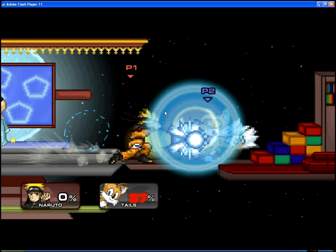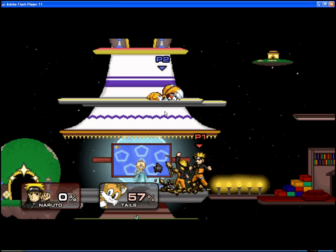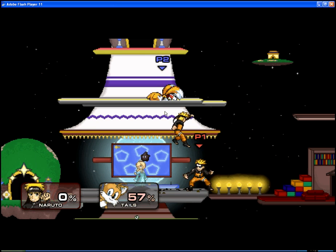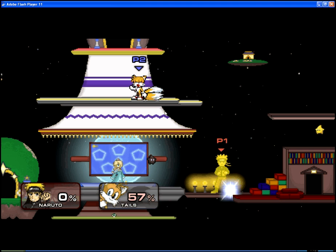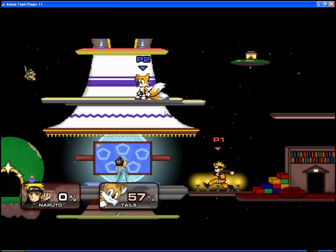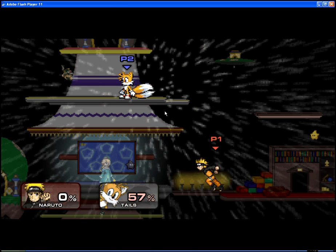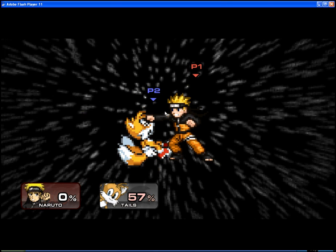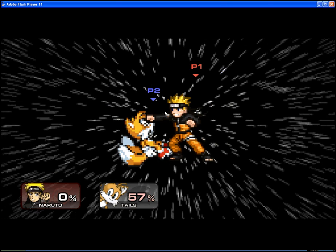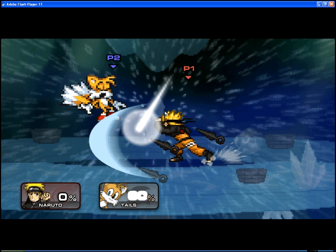Your down special varies — like Goku uses Kaioken, but he has to touch his opponent to do that. Down special is also when you charge your attack. When you hold the attack button and press a direction, you use a move. What I notice a lot with rookies is they'll grab somebody and just hold them without pressing any button. You either press any button — left, right, down, or up — to do a throw.